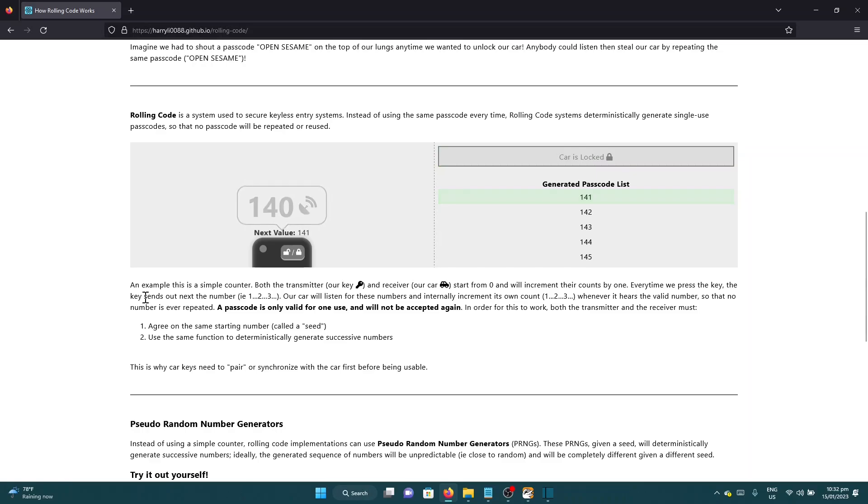For example, it will send 141, meaning that any code like 143, 147, or 146 is still valid. Any code like 140, 139, or 23 — those codes are not valid anymore.